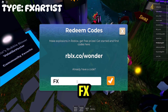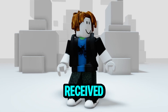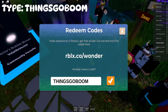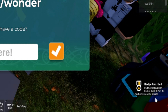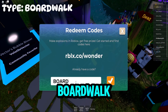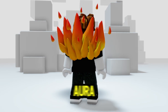Another code: type 'fxartist.' Take a look at your badge here — it means you already received this awesome-looking bag. Type 'things go boom' and click Check. You'll get one more badge — you should obtain this red purple aura. Next code: type 'boardwalk' and click Check. Notice that you have a badge — it means you secured this lit fire aura.